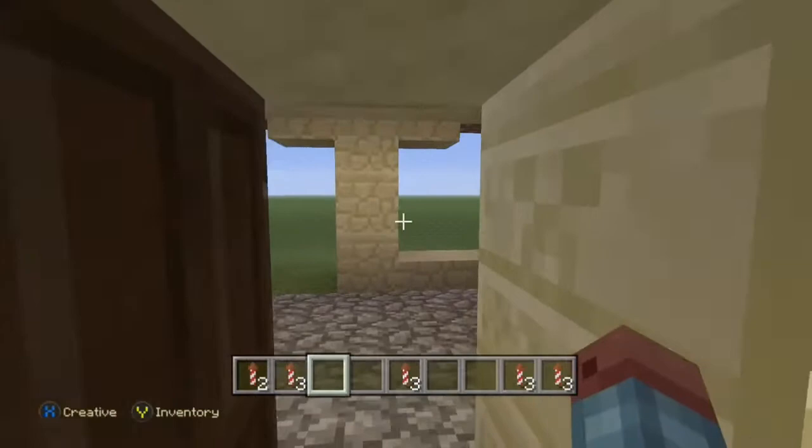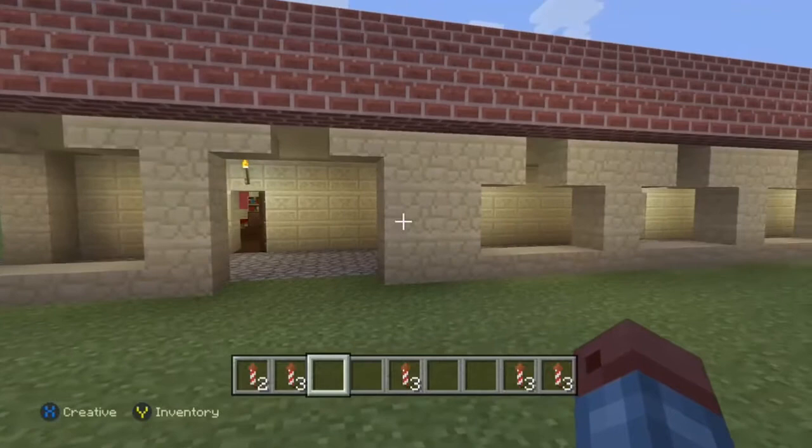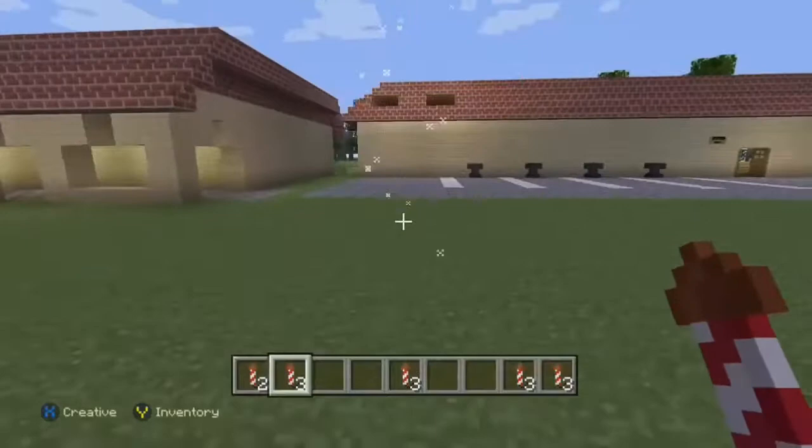When we exit this building, we can see the 21 arches that make this mission different from all the others.